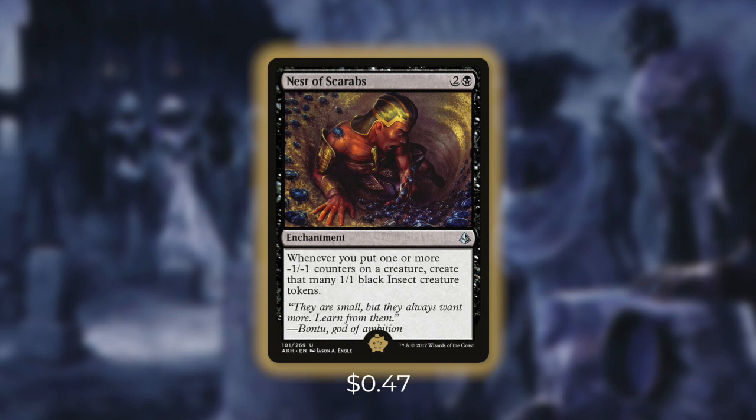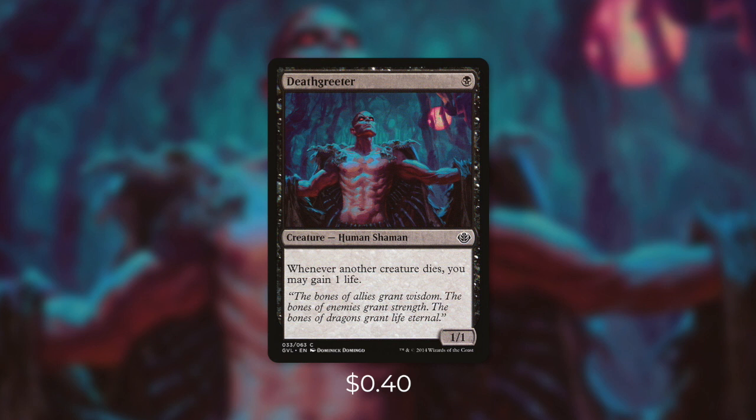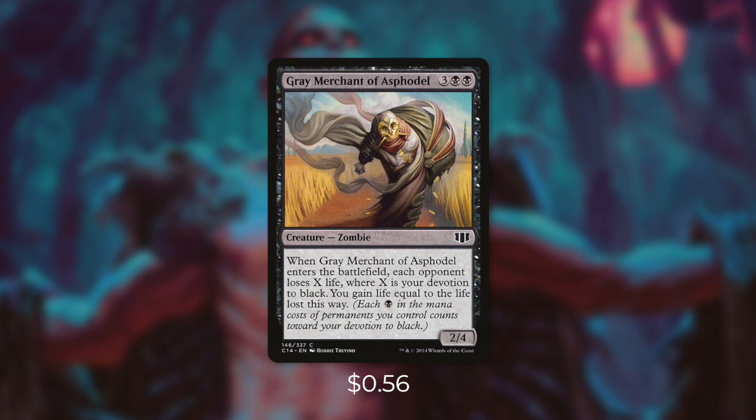Now we've talked a lot about those life gain cards that we need to stay alive. Let's go through a few of them in tactic number six: Massive Gains. First up there's Deathgreeter, which says: whenever another creature dies, you may gain one life. So essentially this mitigates our commander's downside and then some — when we sacrifice one of our creatures, we lose a life but we also gain a life. And whenever one of our opponents' creatures dies, we just gain a life. This card is fantastic at helping us stay alive when we're comboing off. Next up there's Dross Harvester, which says: at the end of your turn, you lose four life. It more than makes up for that though, because whenever a creature is put into a graveyard from play, you gain two life. With all the creatures that are going to be dying on the battlefield, this can gain us a ton of life throughout the game. And finally, a mono-black deck probably wouldn't be complete without Gray Merchant of Asphodel. When it comes into play, each opponent loses X life where X is our devotion to black, and then we gain life equal to the life lost this way. With a mono-black deck, we're going to have a ton of devotion.